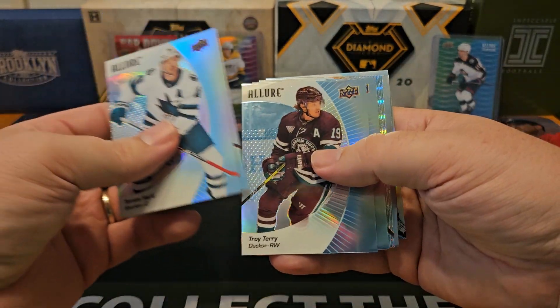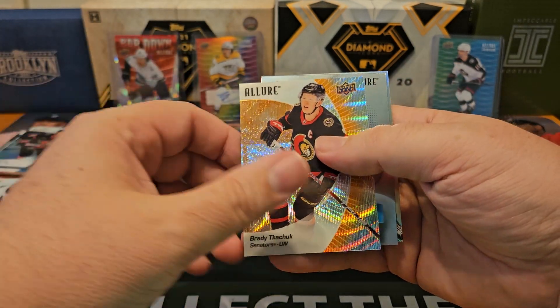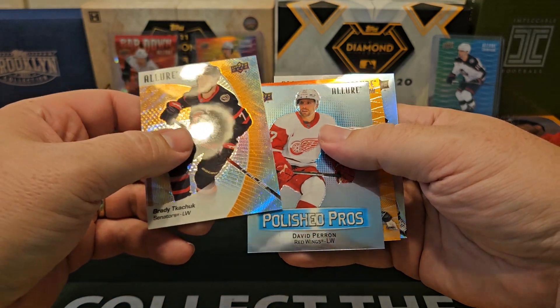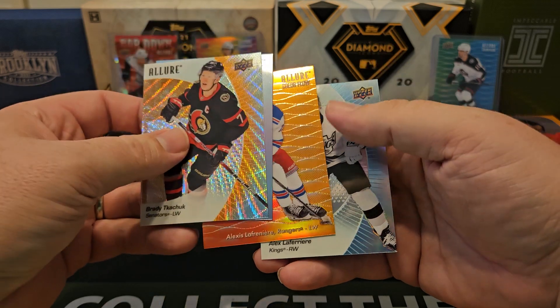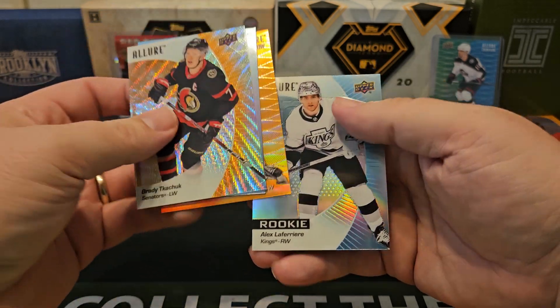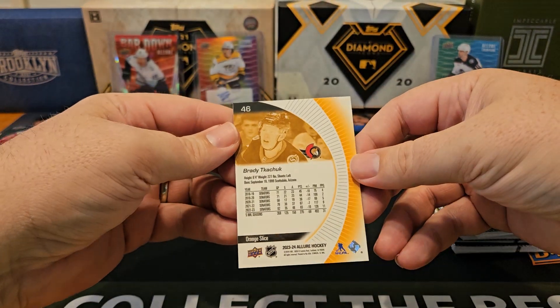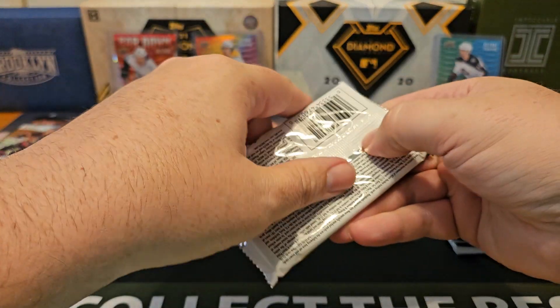Mason Marchment, Terry, Panarin. We've got an orange slice — Brady Tkachuk, Polish Pros, David Perron, and a red-orange Alexis Lafreniere. Lafreniere on the back. This is called Orange Slice.